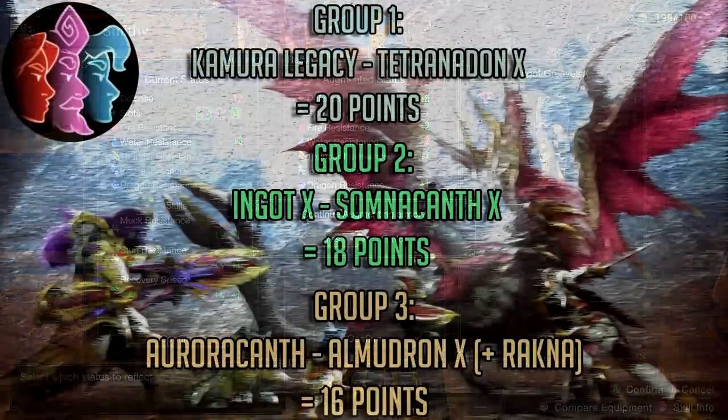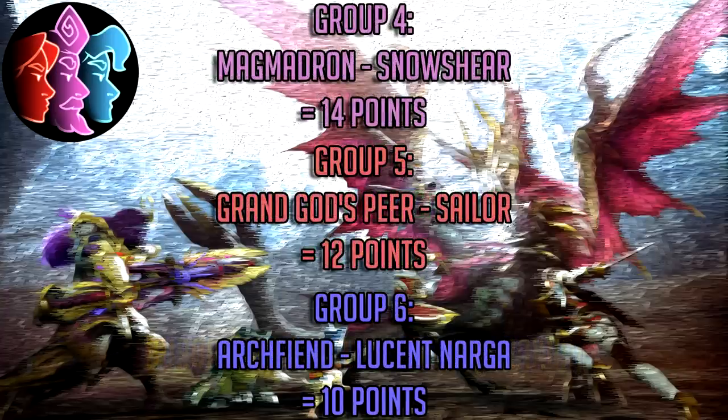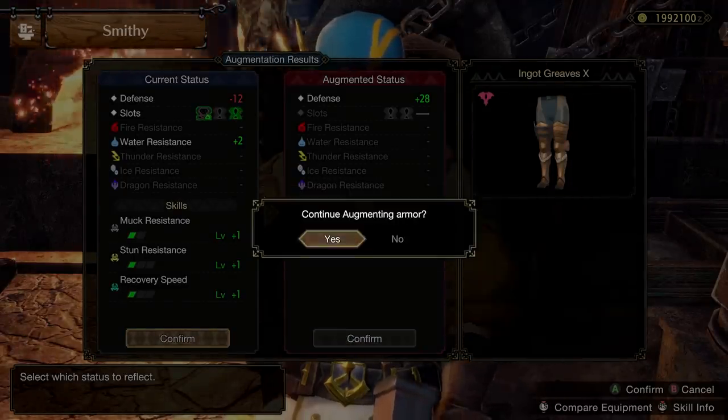To show this in detail: every armor piece up to Tetranodon is capable of spending 20 points in a single curious craft. From Ingot to Somnicanth, you can get 18 points worth of augmenting. From Auroracanth to Almadron, also including Ragnacadacki, you get 16 points. From Magmadron to Snowshear, you get 14 points. Grand God's Pier to Sailor gets 12 points. And from Archfiend all the way down to Lucent Narga, you only gain 10 points of potential augmenting. These are all the base numbers that an armor piece has to work with by default, but you can gain more points to work with by having negative skills as well.